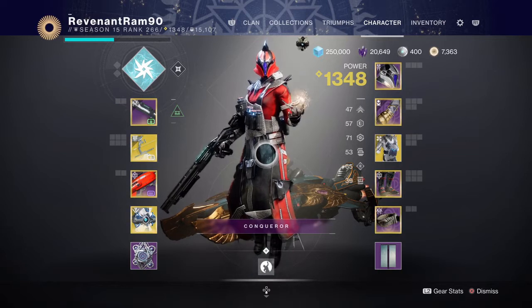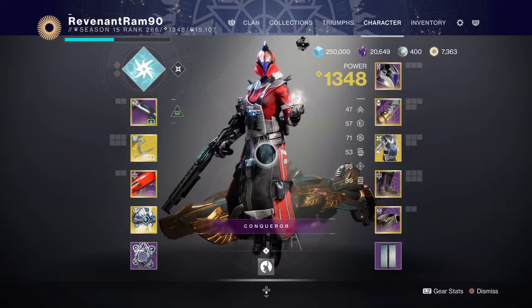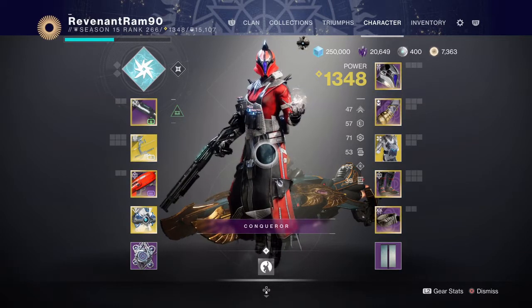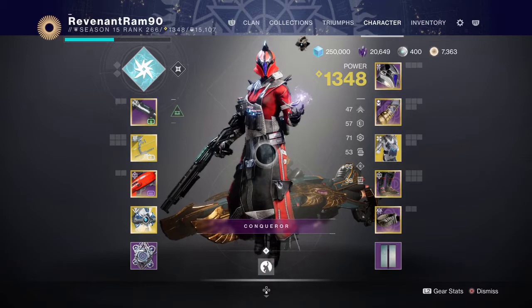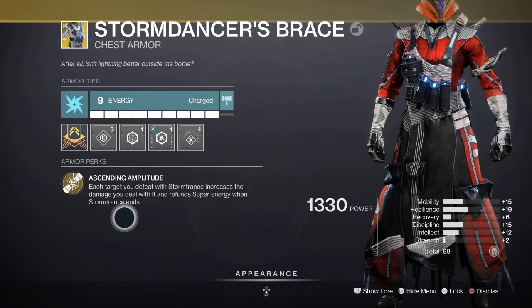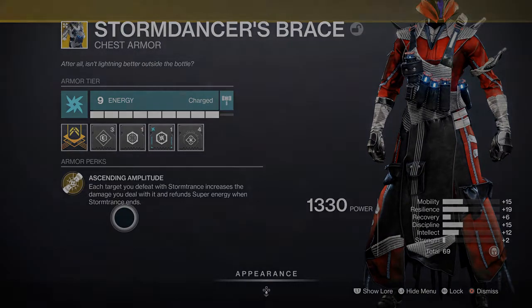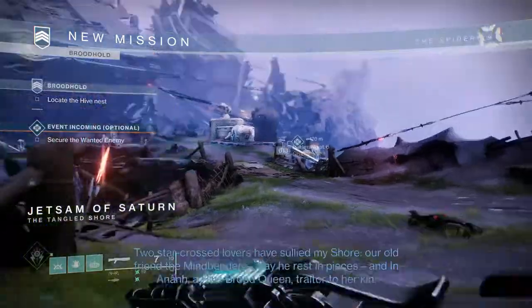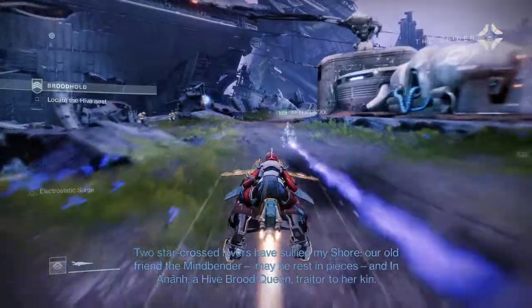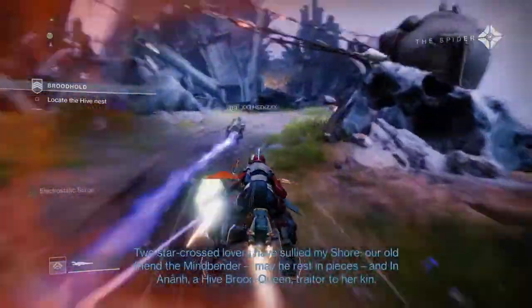For now I have one question for you: do you want to be a Sith Lord? If yes, we're going to start with the build. This week we're looking at Warlocks again with Storm Dancer's Brace, which has the exotic perk Ascending Amplitude. Each target you defeat with Storm Trance increases the damage you deal with it and refunds super energy when Storm Trance ends.